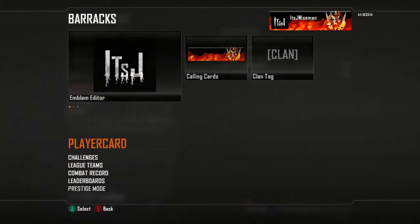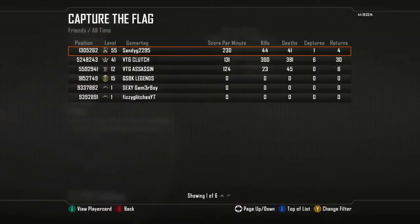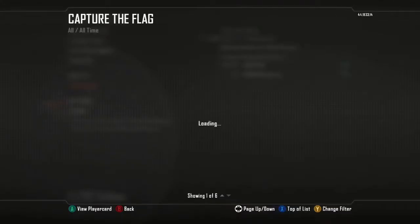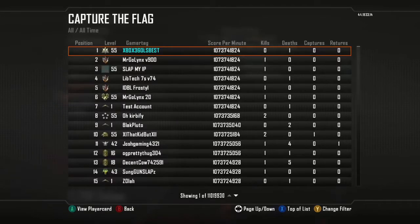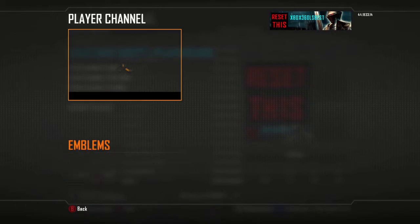Go to Bear Axe, go up to Leaderboards, go to Capture the Flag, go to Change Filter — it'll say Friends. Change it to All and apply the filter. You have to do that. Make sure it's at the top of the list. Then press X, click Xbox 360, L is best.